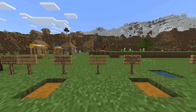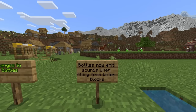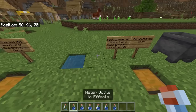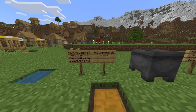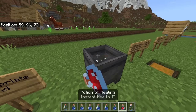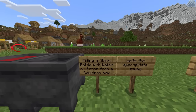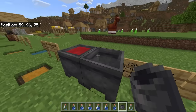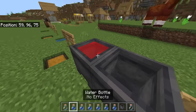Audio changes to bottles: bottles now emit sounds when filling from water blocks. Pouring water or potions from a glass bottle into a cauldron emits the appropriate sound. Filling a glass bottle with water or potion from a cauldron also emits the appropriate sound. Same with potions.